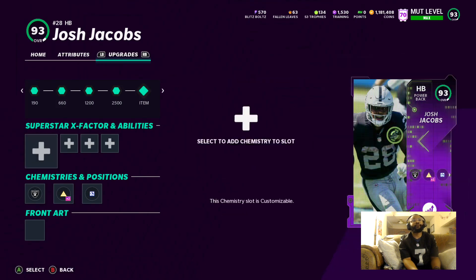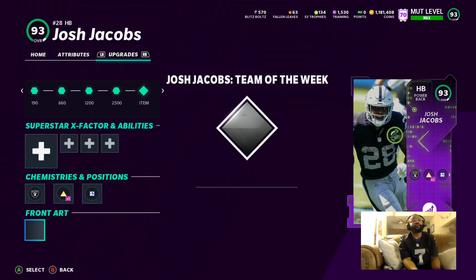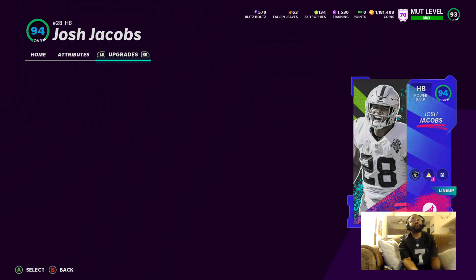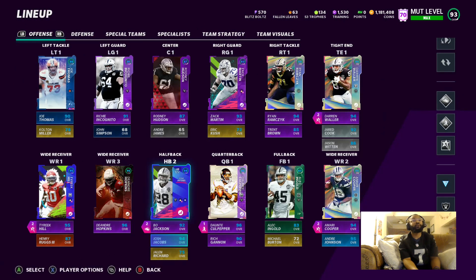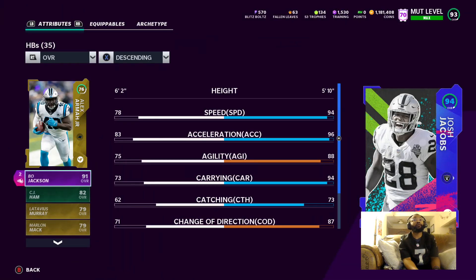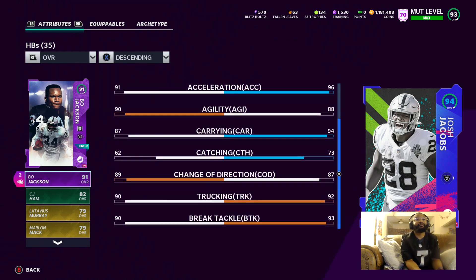Let's upgrade that. Alright, got the blitz card — yes sir! Let's see where he goes now. 94 overall! He's now sitting at 94 speed, 95-96 acceleration. That was a huge jump, gained four more speed — love to see it. Probably should get some gameplay with him. He's got 92 trucking, 93 break tackle. Him and Bo, it's gonna be a great tandem.